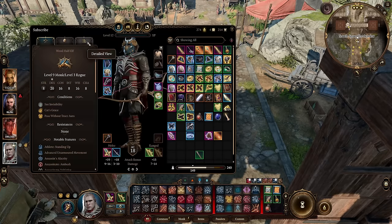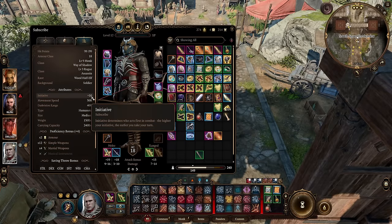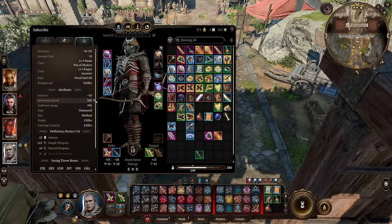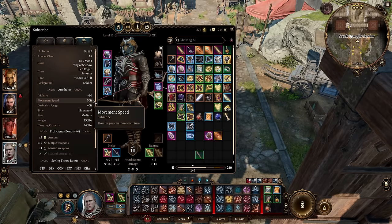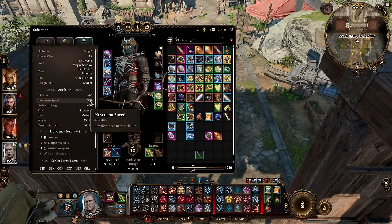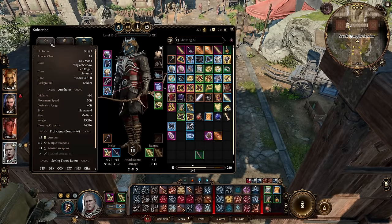So with this, I will have plus 10 initiative, which is pretty cool. And because I'm a Monk, I have plus 50 movement speed, which is insane. I can go extremely far, and that's without Longstrider — this will stack with Longstrider.